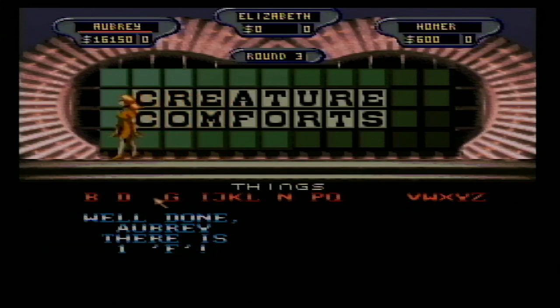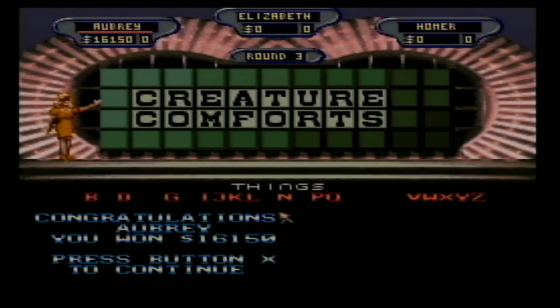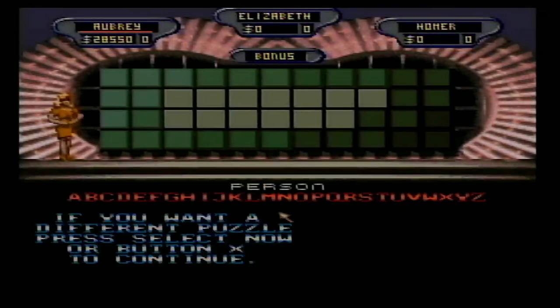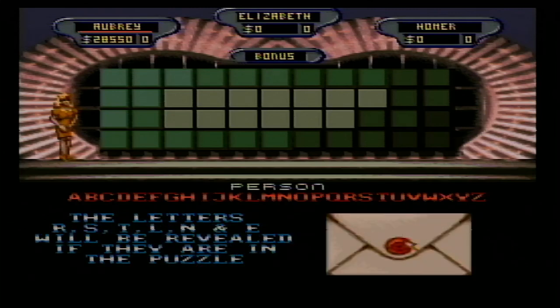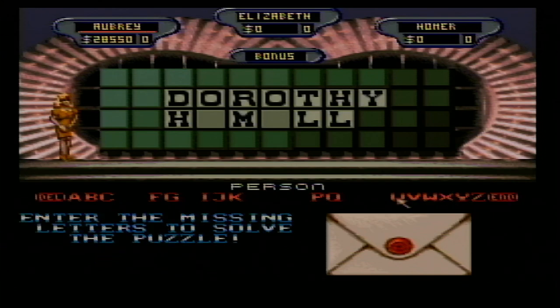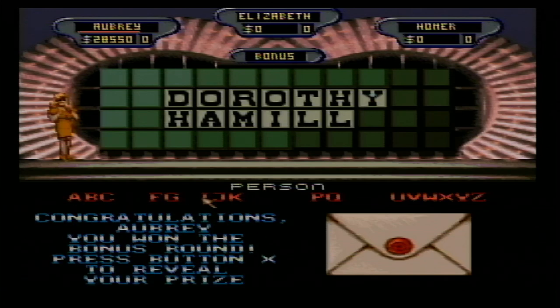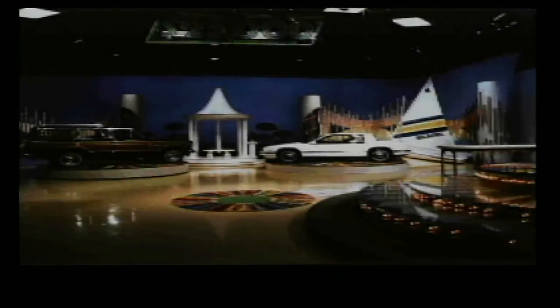I've won $250 so let's go win a great bonus prize. I'm gonna pick H of course as we try to solve a Person. R, S, T, L, N, E — let's get the letters up there, Vanna. H, D, M, O — boy, is this gonna be tough. Dorothy Hamill! I'm gonna win — a speedboat along with $28,000!